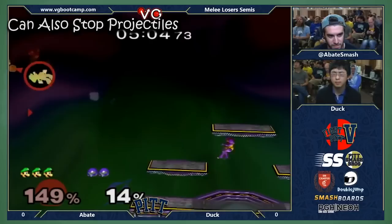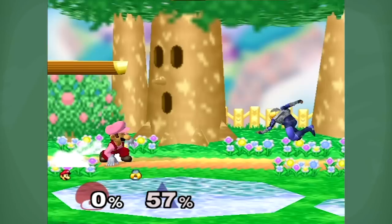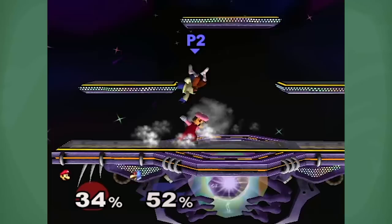Talking about up smash — it's great. It has invincibility frames and works great against floaty characters. It's one of my favorite moves against floaties. Learn to use up smash out of shield when opponents do badly spaced aerials or dash attacks. Up smash is easily one of your best options for KOing floaties.